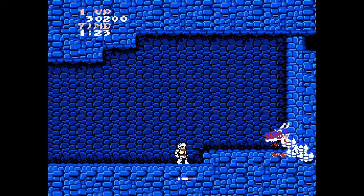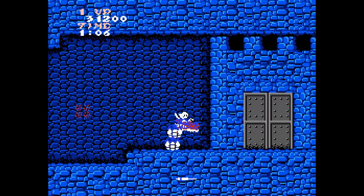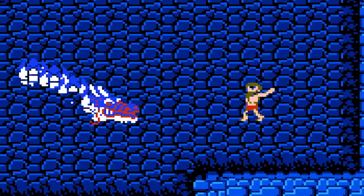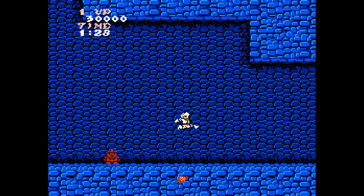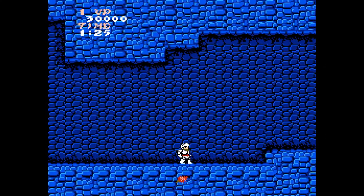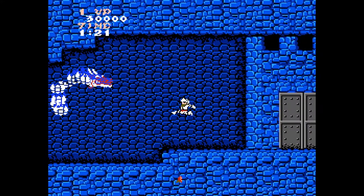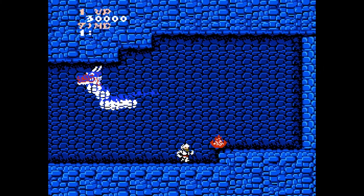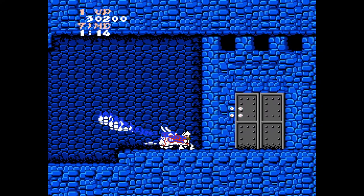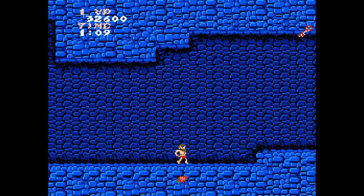Next you will run into the area boss. The reason I said to pick up the firebomb in case you have the lance is because the dragon's head is completely immune to the lance's damage, so grab the firebomb or stick to the knife for this fight. The dragon is pretty simple — use the tried and true strategy of jumping away while firing in his direction. Make sure to aim straight for the head; hitting the body will make the dragon shorter but will not kill it. Do this a couple of times and the dragon will go down easily.